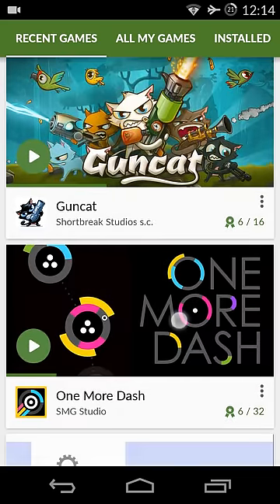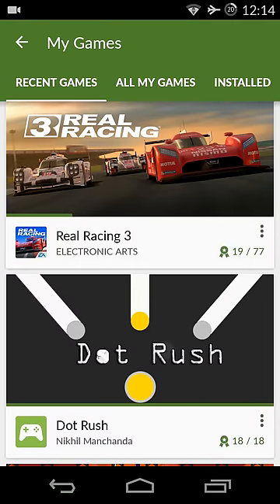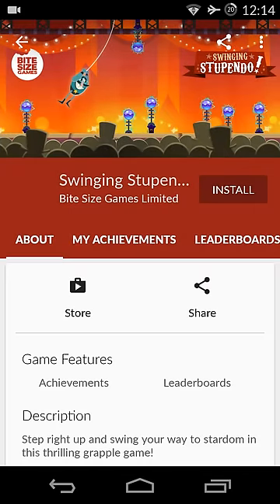Maybe if you are able to find a mod of CSR Racing you will be able to get through all those achievements. Even Real Racing 3 — I think Real Racing 3 can be modded using Lucky Patcher. Bot Rush is a good game too. The game Stupendo will give you about 80,000 XP.